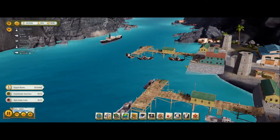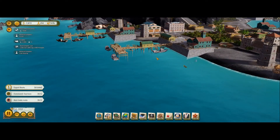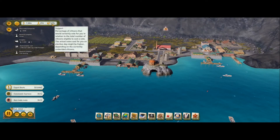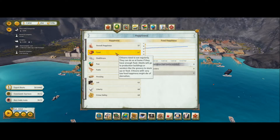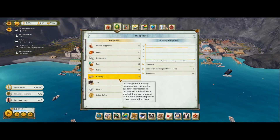Hopefully we'll get there soon. Why are these guys - I thought these guys were black ships, and these guys have got white ships. 33% support me - that's not much, is it? Food is still going up. Healthcare - plummeting. Fun - yeah, that's gone down. Faith going up.